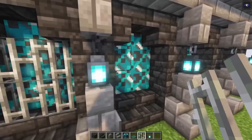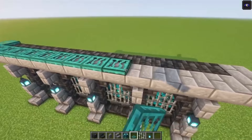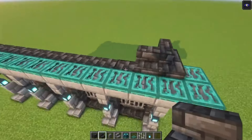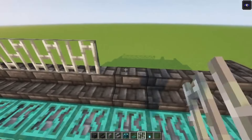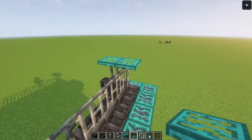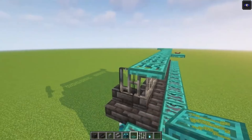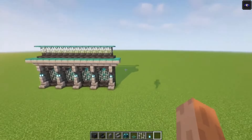Here we go — then just add your iron bars, then we are going to add the trapdoors. On top of this you just want to go ahead and add your stairs again, then place some iron bars, and on top of it we are going to add in some trapdoors once more. This is going to be the first design, so let's move on to the next one.